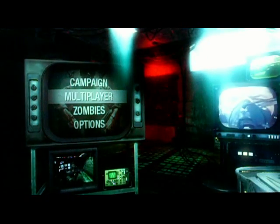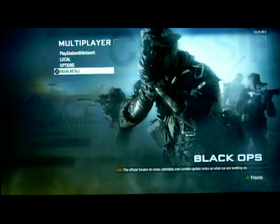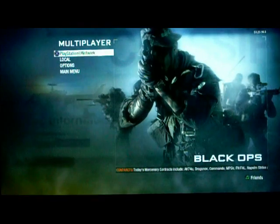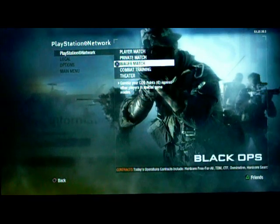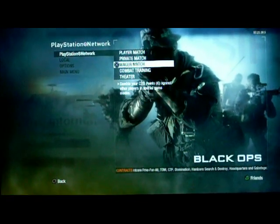Now I'm gonna show you multiplayer mode. Okay, so it's multiplayer. PlayStation Network, local, options, or main menu. I'm just gonna go to the network. When you go to Network you can play: player match, private, wager, combat training, or theater. Wager - you bet money on a certain person, and when the game is over, whoever you bet on - if he wins you get money, if he loses you have to pay off. It's like gambling in the game.